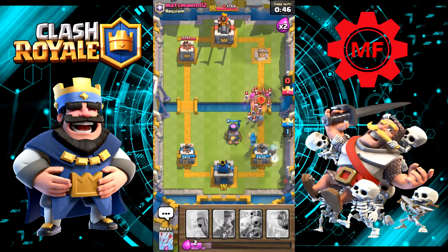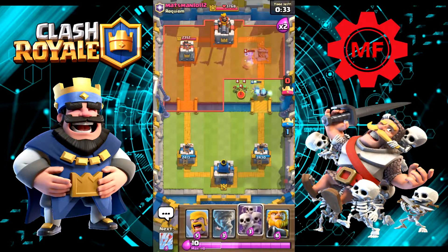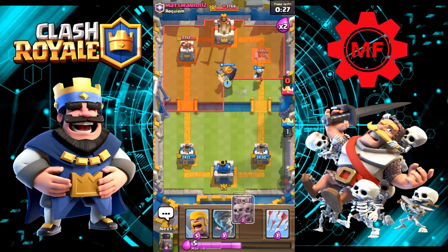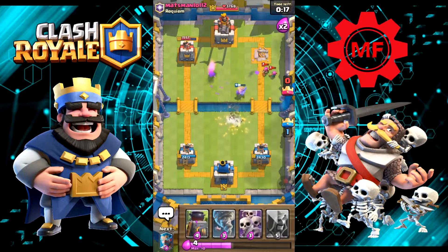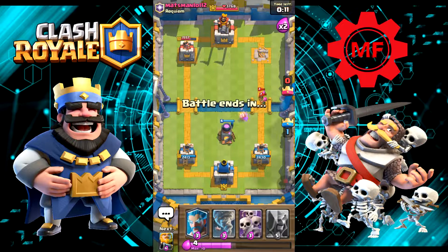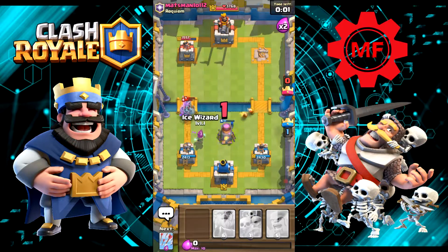Do another ice wizard down for support. That log was very unnecessary — I just wasted it. I'm going to wait. Let's put the royal giant there. Arrows. We'll go ahead and just put another furnace down. I told you the deck is good — it just depends. And we won.